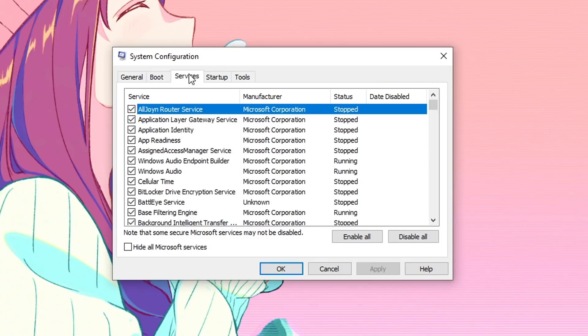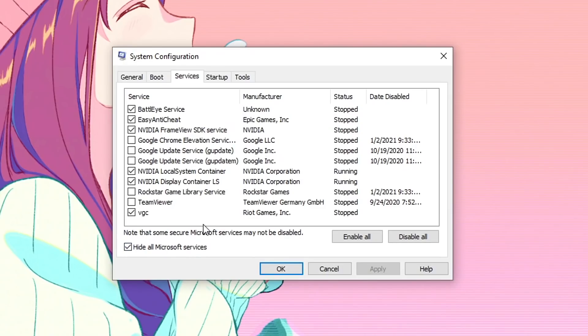Once you guys have done that, go into Services and make sure that Hide All Microsoft Services is checked so that you don't accidentally disable any important setting that needs to run in the background. Make sure that anything you don't want to start up with Windows is unchecked — except for services like the BattlEye services, Anti-Cheat service required to play Fortnite, and all of your graphics card services. For Nvidia users, all Nvidia services; for AMD users, all AMD services.